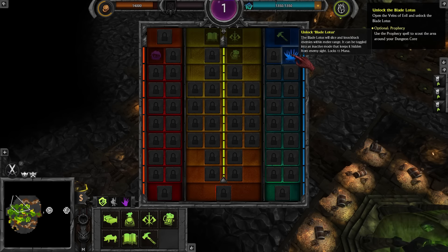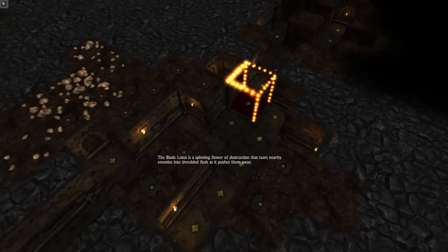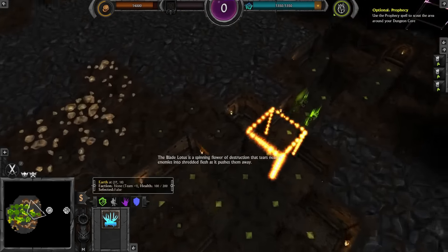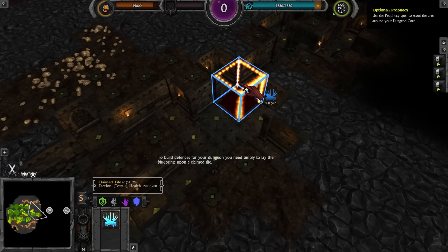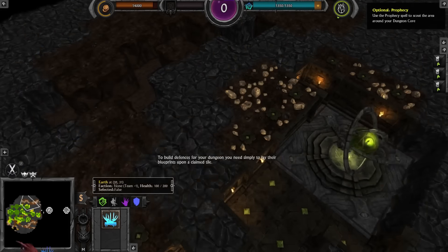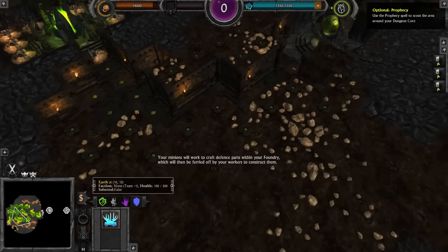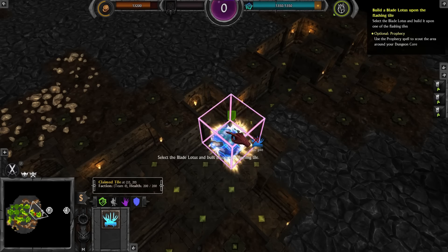The Blade Lotus will slice and knock back enemies within melee range. It can be toggled into an inactive mode that keeps it hidden from enemy sight. Locks 15 mana when cast. There it is.